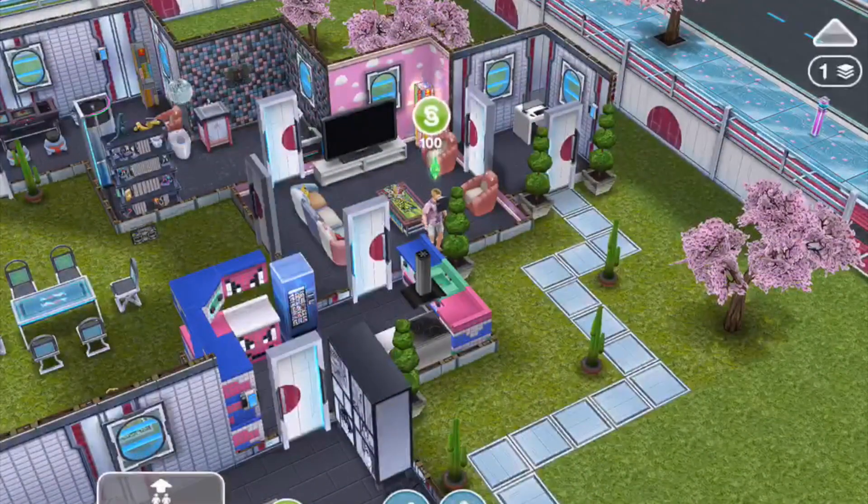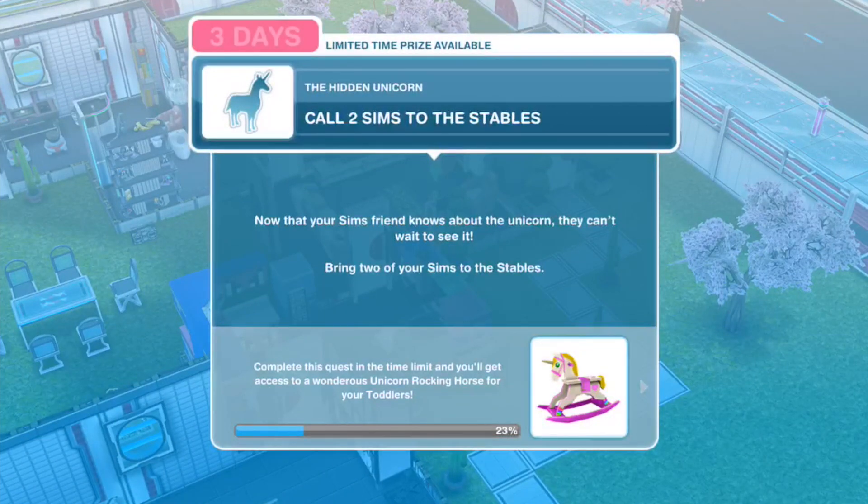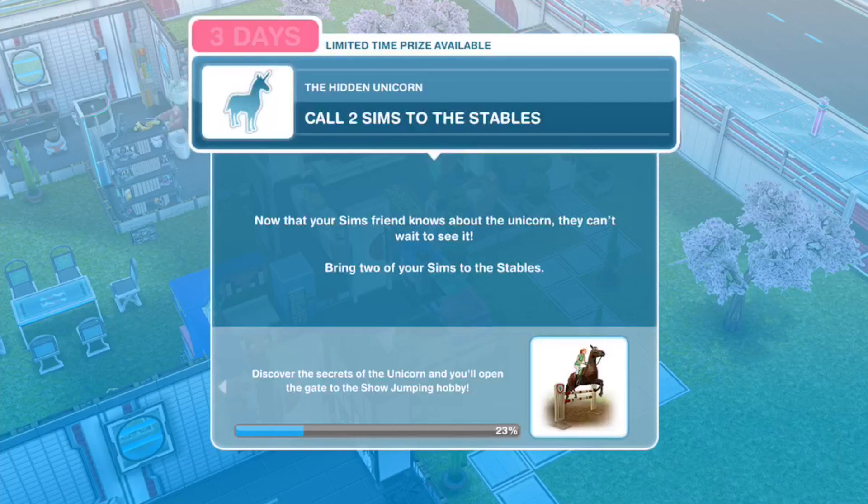Call a friend is completed. Next: call two sims to the stables. Now that your sim's friend knows about the unicorn, they can't wait to see you — bring two of your sims to the stables. I've just made them all busy — that's about typical!